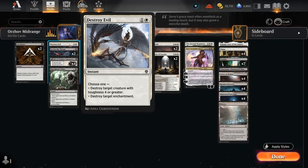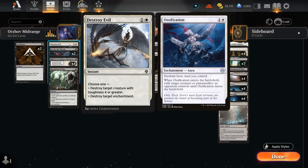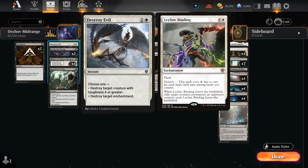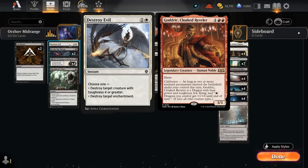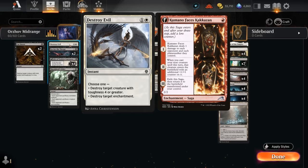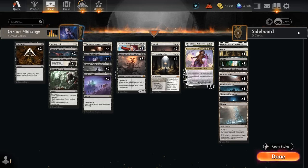Destroy Evil can take out opposing enchantments, especially relevant when the opponent has removal like Ossification or Leyline Binding, so we can free our Shieldreth. It can also take out opposing copies of Shieldreth, destroying creatures with toughness 4 or greater. Even against Mono-Red aggro it's not a dead card, since we can still take out a Godric after it got a +1/+1 counter, and can also take out an Etching of Kumano. Destroy Evil has been a pretty nice one-of in these controlling decks.